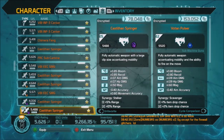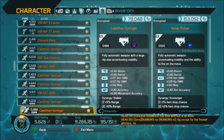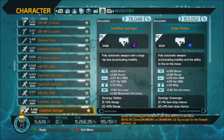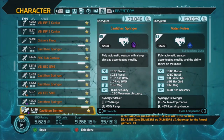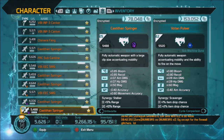Siphon steals the enemy's shields and health and returns it to you. So if your shields are down or your health is low, it steals from the enemy and brings it back to you. Back in the old days this was the best nano to have, and now that's up for debate.